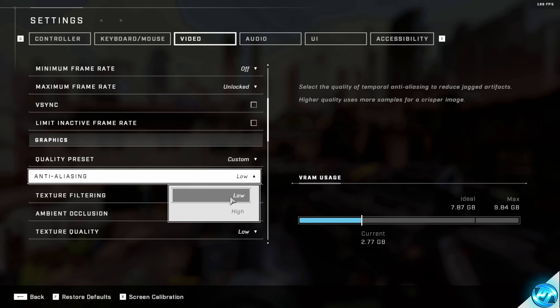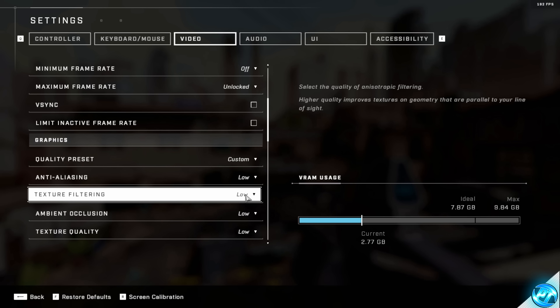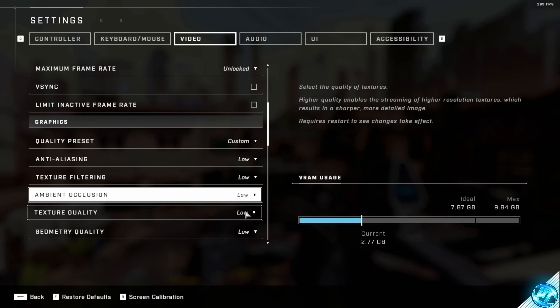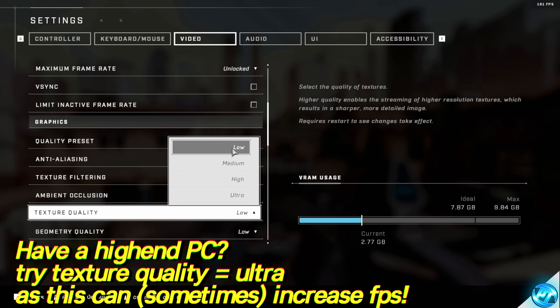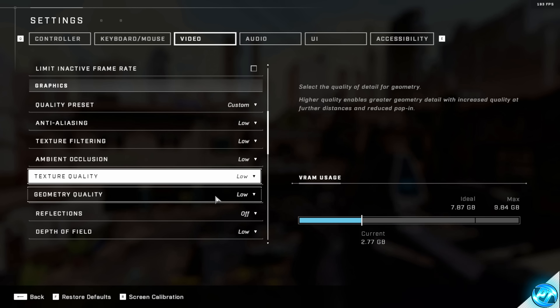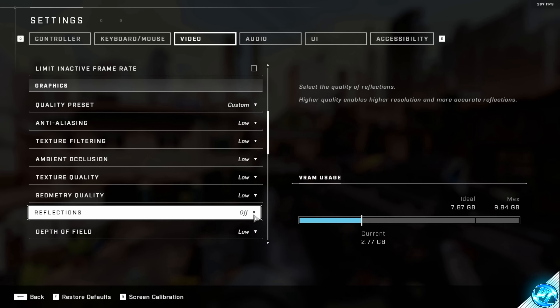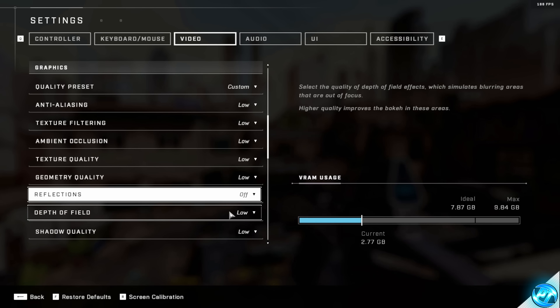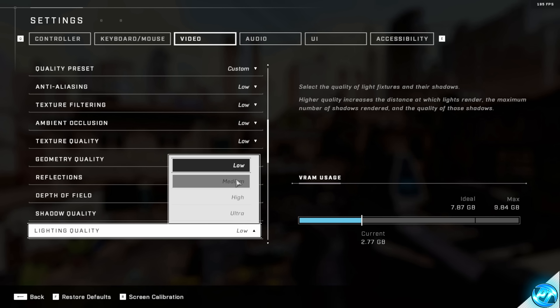Anti-aliasing — set to Low. Texture filtering — for the best performance possible, go with Low. Ambient occlusion — set to Low. Texture quality — if you want the best frames per second possible and the lowest input latency, go with Low; otherwise you can go with High, but this will come at a massive VRAM cost, so make sure you don't go above the ideal VRAM. Geometry quality — set to Low for the best competitive advantage. Switch off reflections for a competitive advantage. Depth of field — leave this setting alone as we set this up earlier in the config. Shadow quality — Low. Lighting quality — Low.